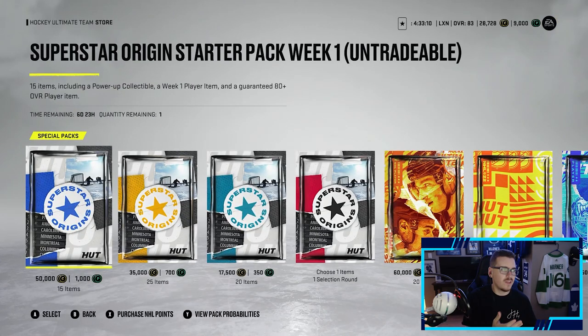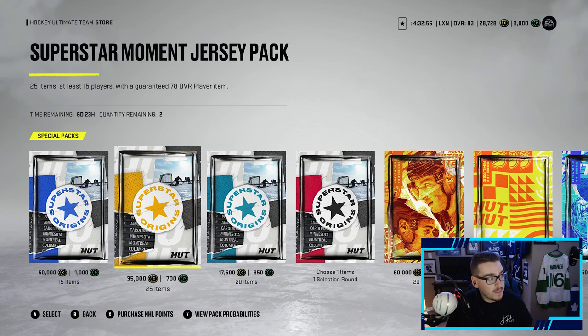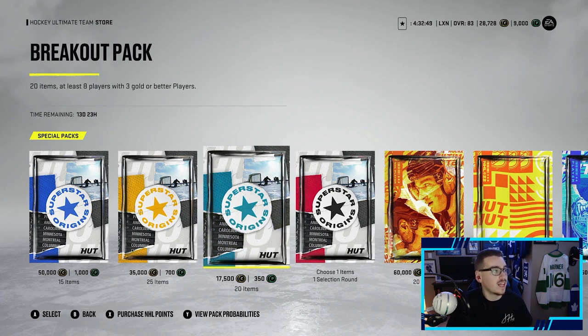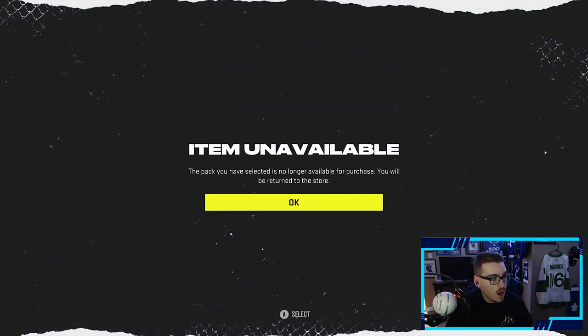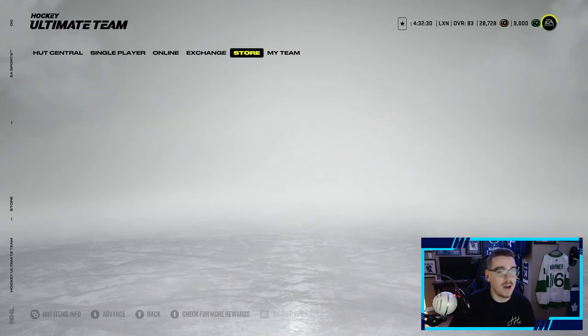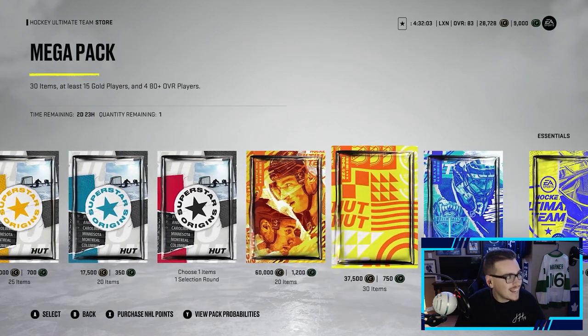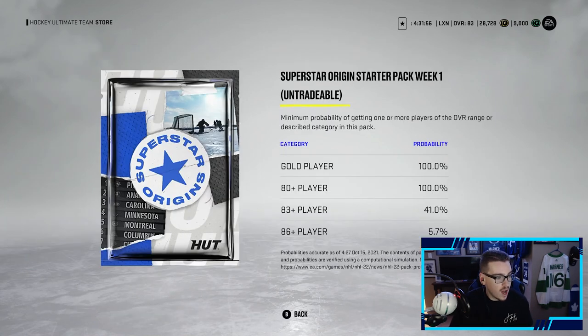In terms of the packs, they look similar to last year. The Superstar Origins starter pack — week one — gives you 15 items including a power-up collectible, a week one player item like the 86 Jack Eichel and those other guys, and a guaranteed 80-plus overall player. The Superstar Moment jersey pack gives 25 items with a guaranteed 78 overall player. The breakout pack is 20 items with at least eight players, three gold or better. There's also a choice pack between Matthews or Jager, but it's unavailable — none remaining. Let's get into these packs without further ado.